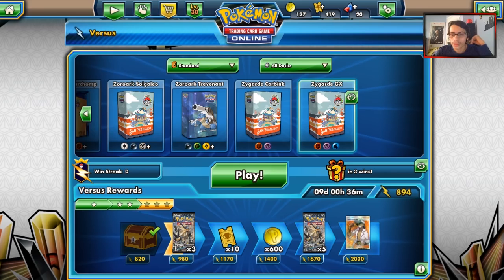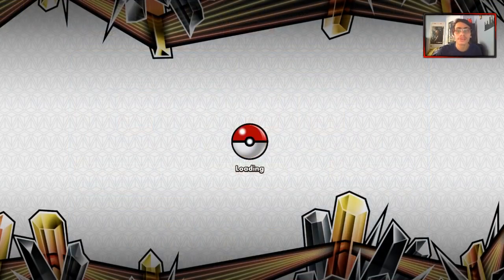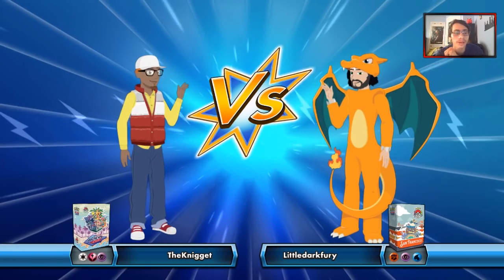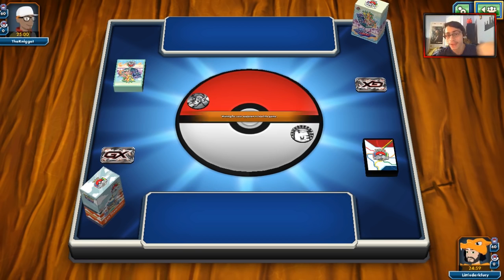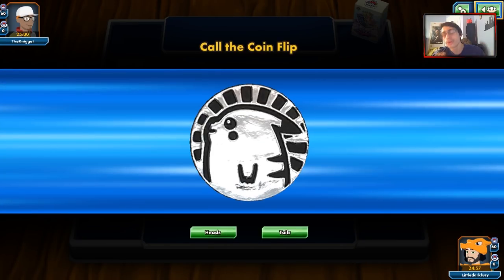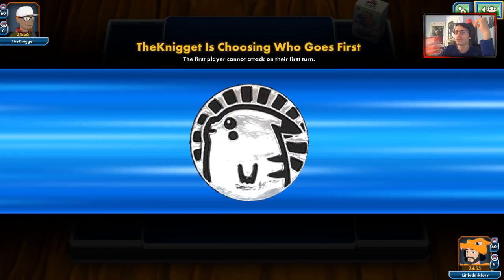We'll see you guys in a minute with some matches. Let's get some matches with our Zygarde deck. We might get a little wrecked by a Golisopod deck, but we'll see if anyone's even playing Golisopod since people will be using Forbidden Light cards. The Verdict lock does give us an advantage there.